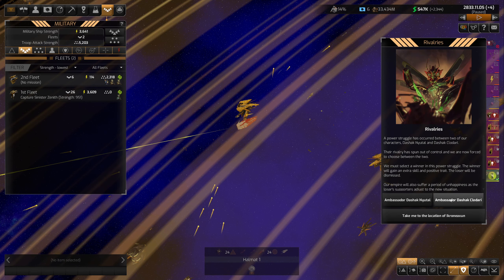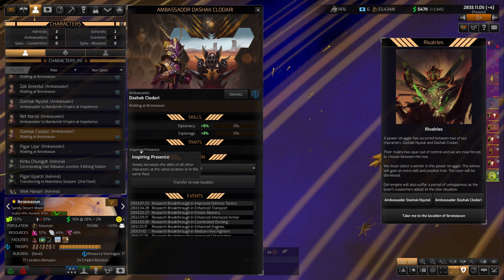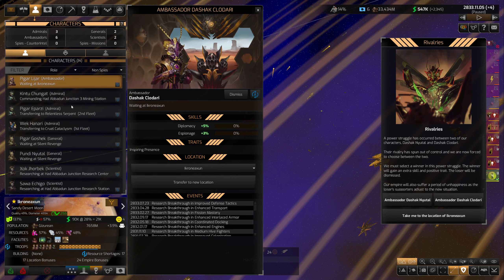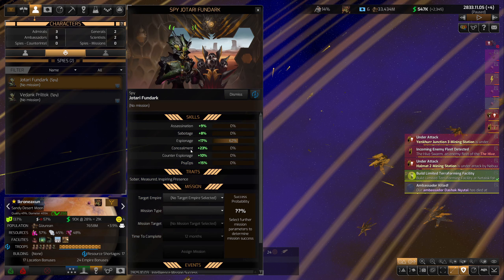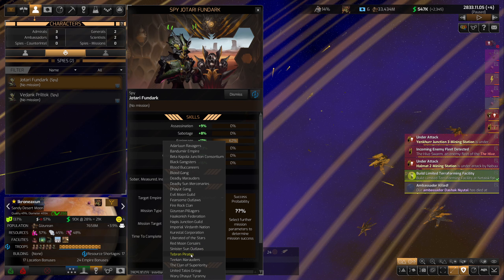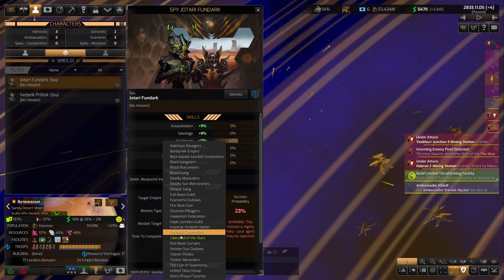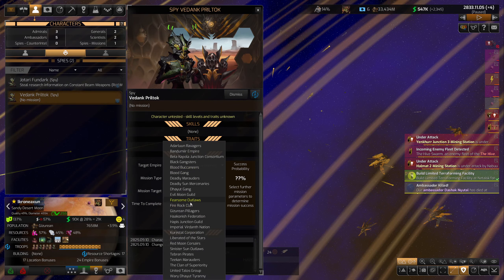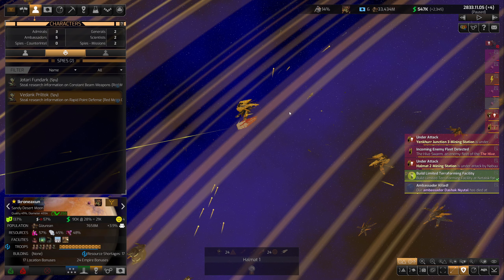Let's take a look at our ambassadors. This guy's got inspiring presence and this guy's trusting which gives better colony happiness. Inspiring presence could be good with a lot of these people in the same spot, so I'm going to keep Dashik. I also haven't spent any time spying this episode, which is probably a bad idea. I think Kurse Style Corporation is who I was stealing from but there's really not much left I can steal. Let's see who has a decent percentage chance - Red Moon Corsairs looks like our new favorite spy target.